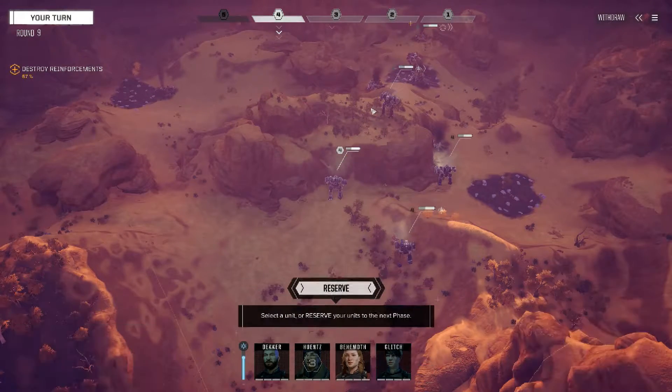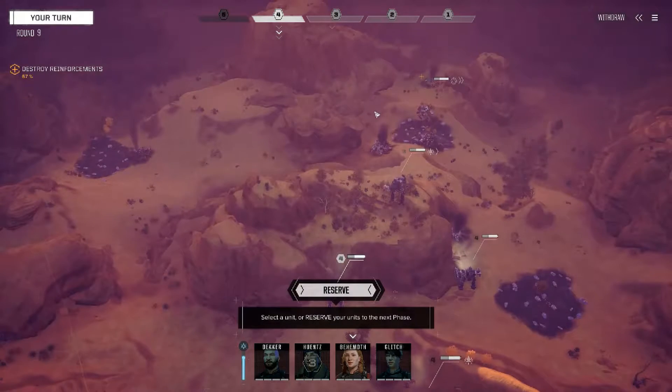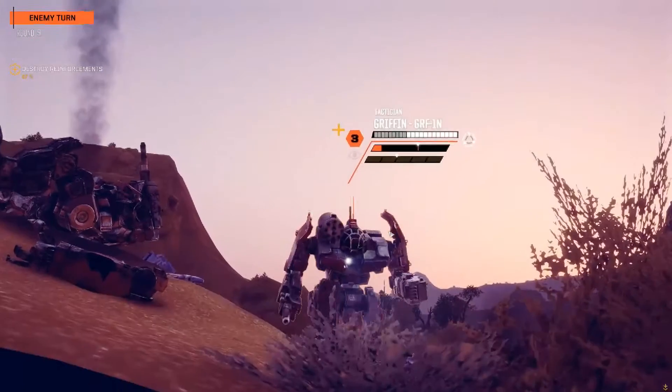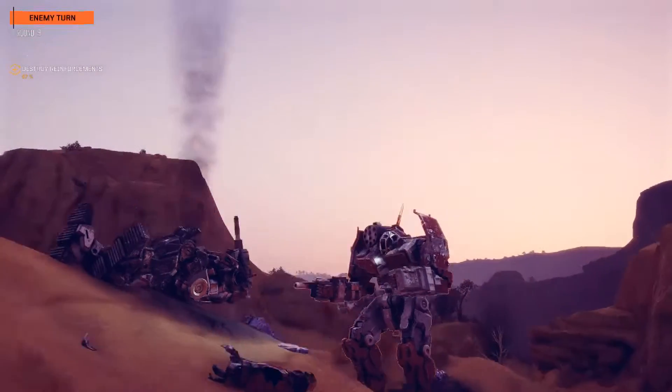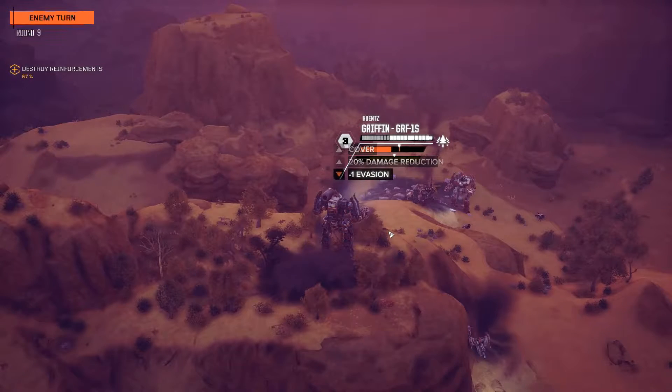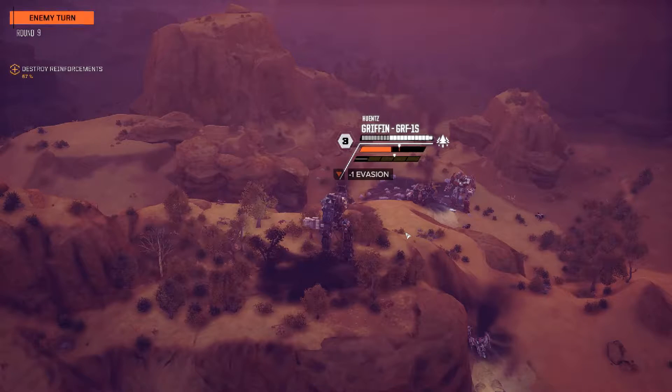I am going to reserve on you and see what happens. I want Hunts to move out of there. We don't know who's going to get hit — it could be Decker, probably. Hunts is like, 'Ah ha, you missed me again!' Minimum damage — this guy is nothing.